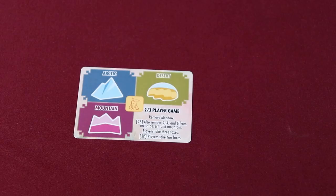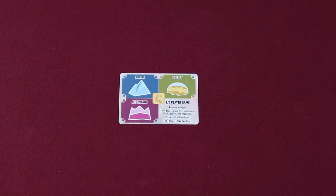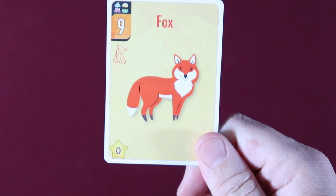To begin a round, the start player chooses one of the terrain types indicated on the terrain card. This action indicates the active cards that must, if possible, be played from both players' hands. For instance, if the starting player chooses the desert, both players must play cards that match the desert suit, with the exception of the Fox, which can be played at any time and is always considered to be part of the current active terrain.